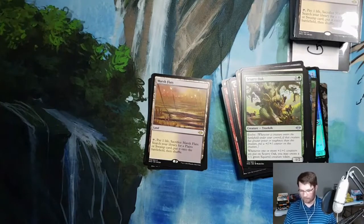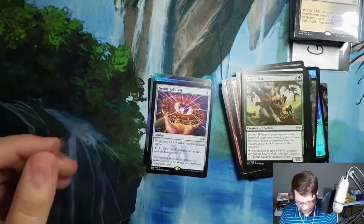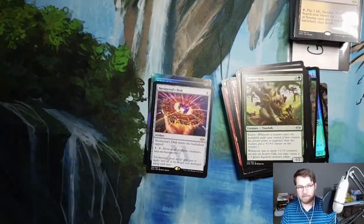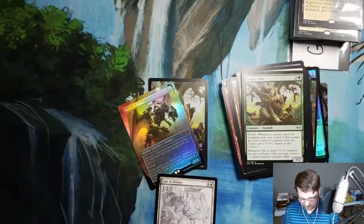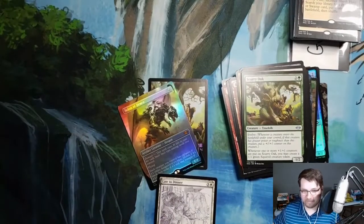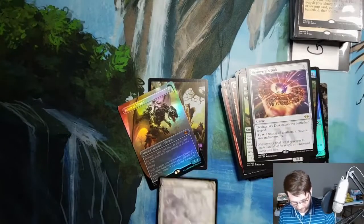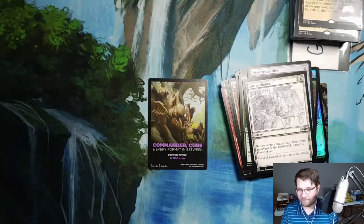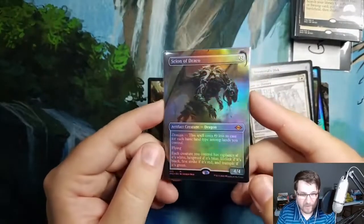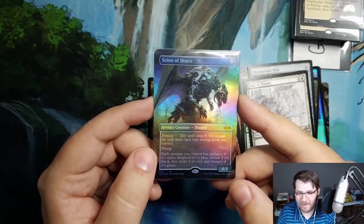Guillermo, I hope you play Black/White, because you have plenty of Marsh Flats now — seven in one box! Congratulations. This box is absolutely insane. I see it in the back there — that is a foil, borderless Scion of Draco. You also got a Late to Dinner. So there's your foil mythic, guys. I don't know if it's worth anything, but it's beautiful. Leary Nevin's Disc does not get a sleeve, but Scion of Draco does.